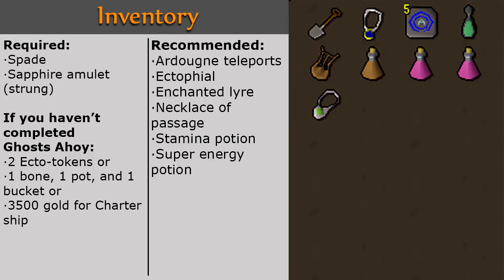In your inventory, you will need a Spade and a Sapphire Amulet Strung. If you have not completed Ghosts Ahoy, you will also need 2 Ecto Tokens or 1 Bone, 1 Pot, and 1 Bucket, or a teleport to Catherby or Port Sarim and 3,500 gold for the Charter Ship to Port Phasmatis. It is recommended that you bring Ardougne Teleports, Ectophial, Enchanted Lyre or Teleport to House Tabs if your house is in Rellekka, Necklace of Passage, Stamina Potions, and Super Energy Potions.